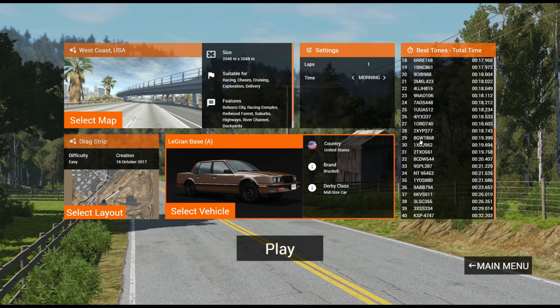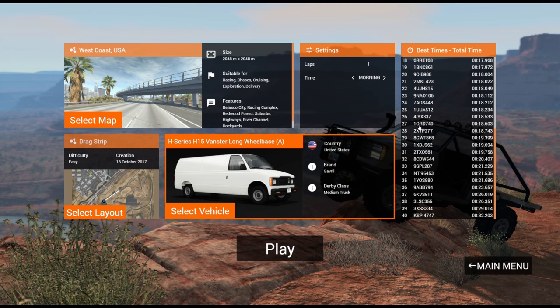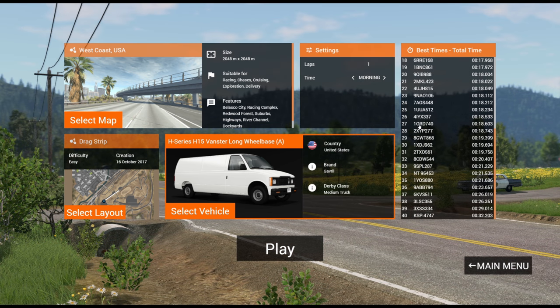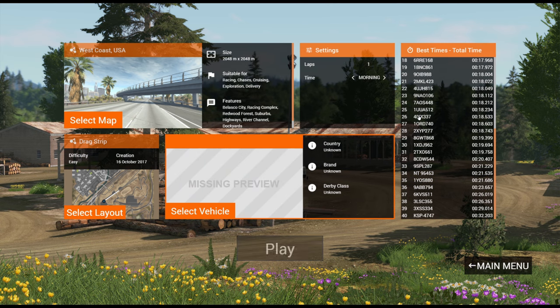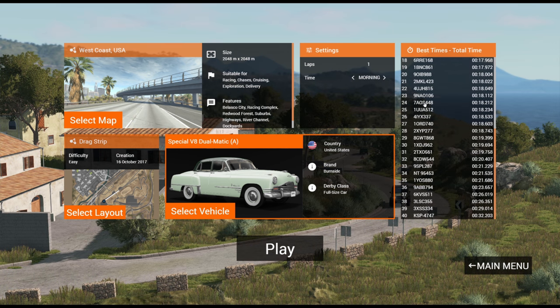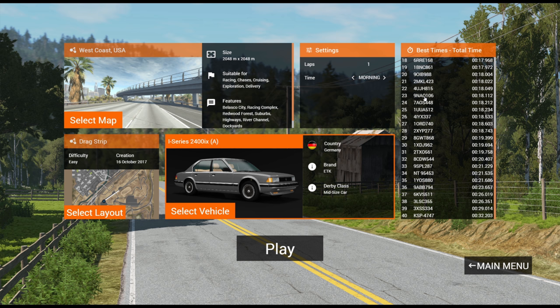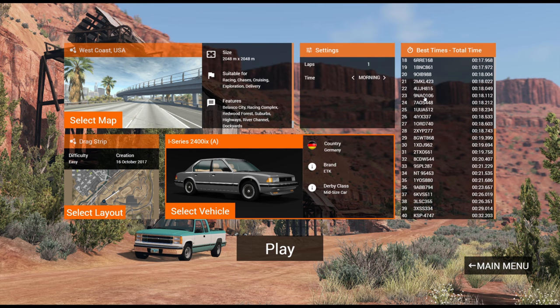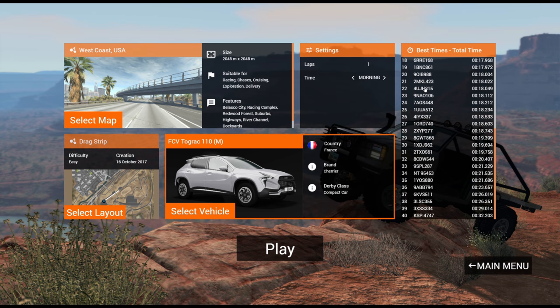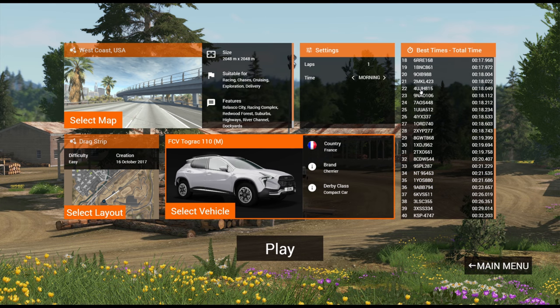Then we have the LeGrand base — surprisingly slow for such a new vehicle, slower even than the H15 Vanster long wheelbase which I don't understand. Then the Bluebuck, followed by the Miramar. Then the Burnside Special — weird to call it special but it held up despite a two-speed transmission. The i-series was much slower than expected — so many configurations means there's always one with a junk engine. Then the Tograk, and the Barstow coming in right where expected, though wow, that Tograk is slower than the inline six Barstow.